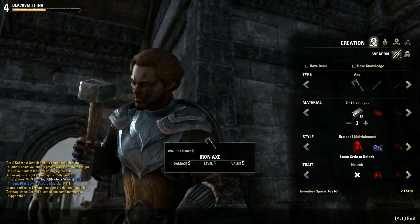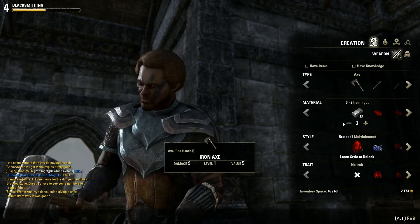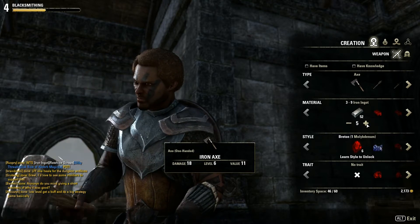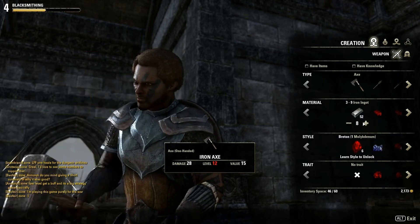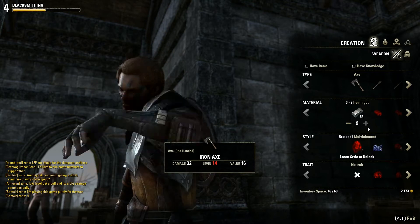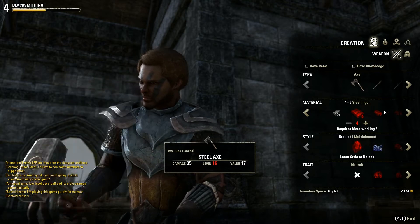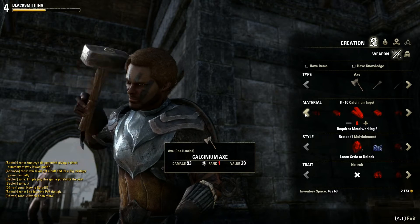Now you choose the material. The starting number of materials is 3. If you add more materials, the level and damage of the weapon will rise, as well as the value. You can actually go up to 9 resources, and it will do a lot more damage than the basic ones. When you get to a higher level, you get better resources and can make better weapons.